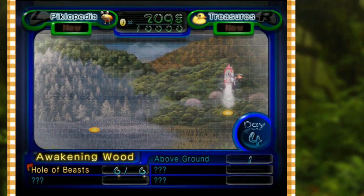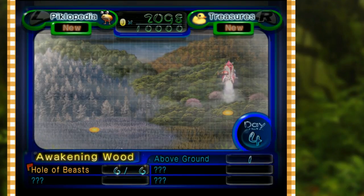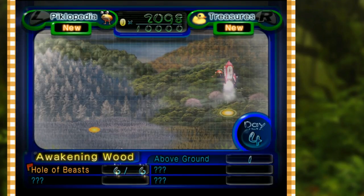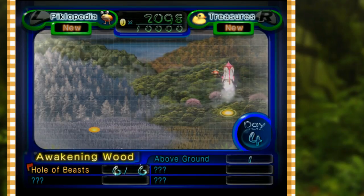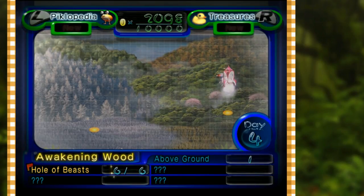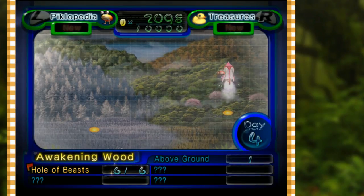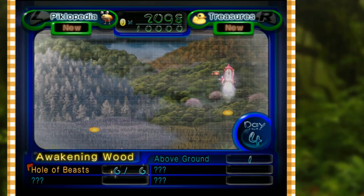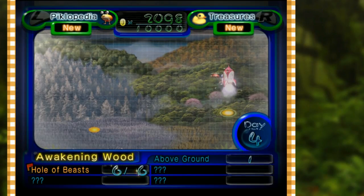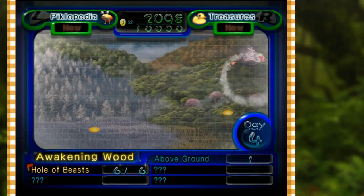All right, day four. We completed the cave in the Awakening Wood, we completed the Hole of Beast. Let's go back to Awakening Wood since we have more Pikmin — specifically more purple Pikmin — we should be able to progress further than where we were last time. Let's keep it moving. Awakening Wood.